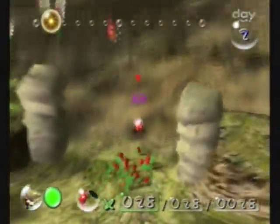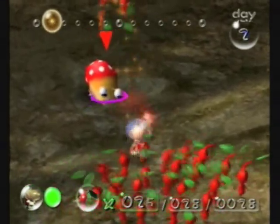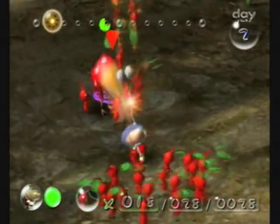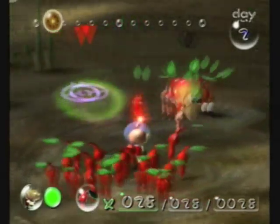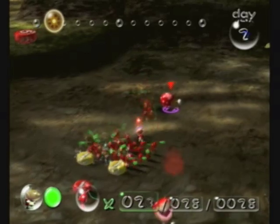That sound means the wall is completed, so now we can go past it. There's our first enemy — the Dwarf Bulborb. It's a small enemy that'll eat your Pikmin, but if you can throw a Pikmin directly on top of it, it'll squash it in a single hit. And that's what we did right there to stop our Pikmin from being digested.